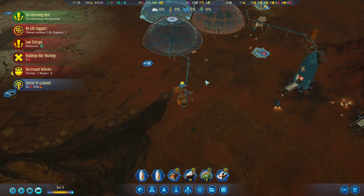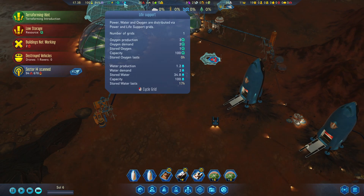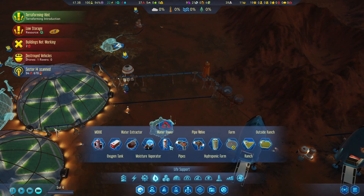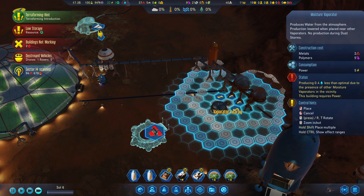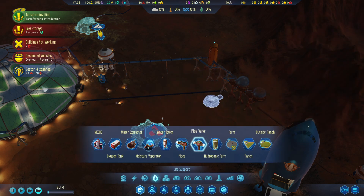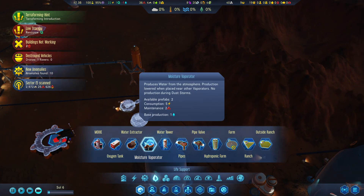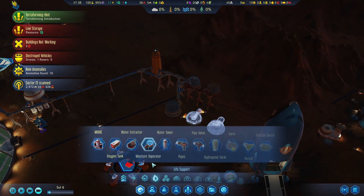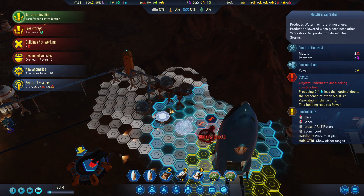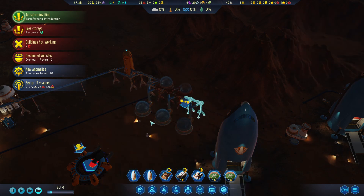We are losing oxygen of course because this isn't hooked up right now. Now we're losing water, but if you remember back I actually got us some more moisture vaporators. These aren't as effective whenever more vaporators are nearby, but we just need water right now since we aren't mining any of our own.